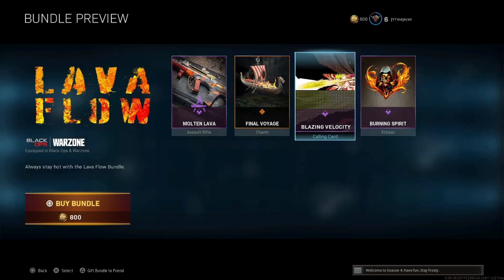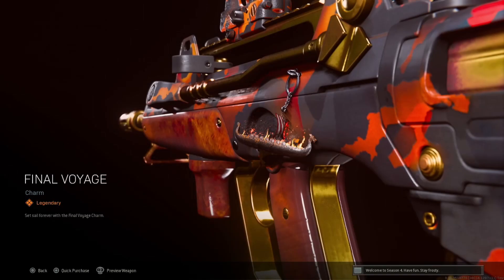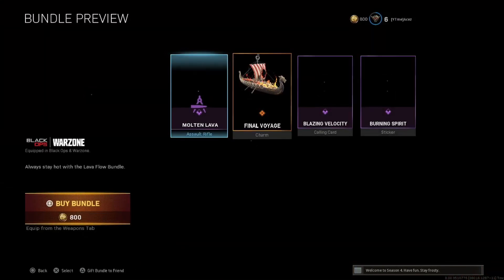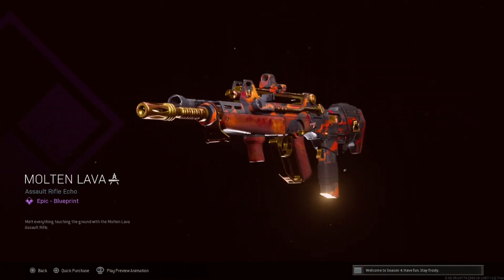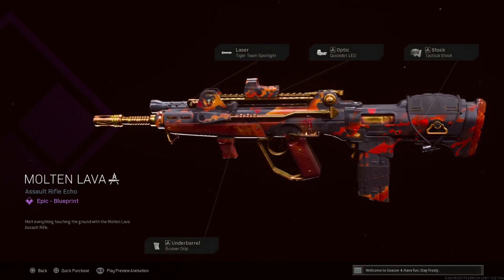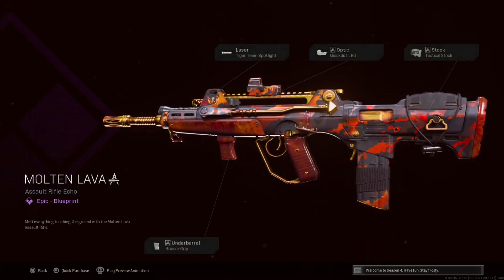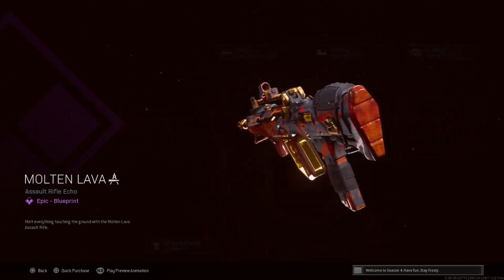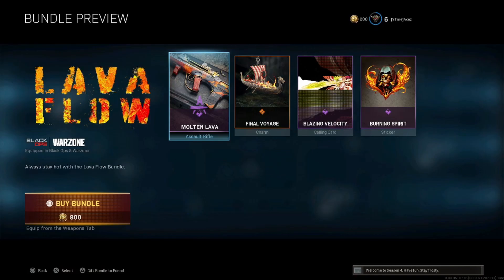Burning Spirit on the sticker, and that blueprint actually looks sick — Blazing Velocity. Final Voyage. Missed opportunity here — could have had the boat on fire animated, missed it. Molten Lava — this one's cool, I like this one a lot. I would say I like this more than the free one you get with the Pro Pack — the one with the golden black FFAR. Bruiser grip, tiger team, spotlight quick, quick dot LED, and tactical stock — not great attachments, but I really like how it looks cosmetically. 800 COD Points on that one.